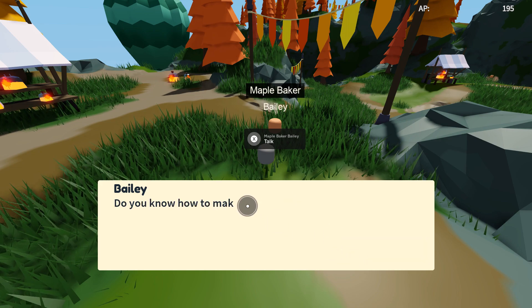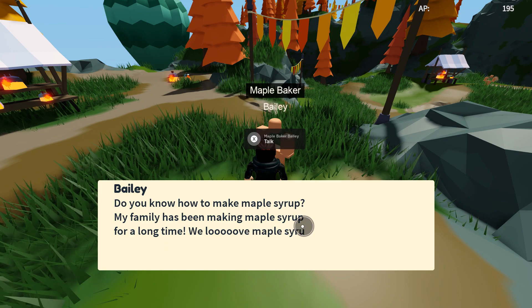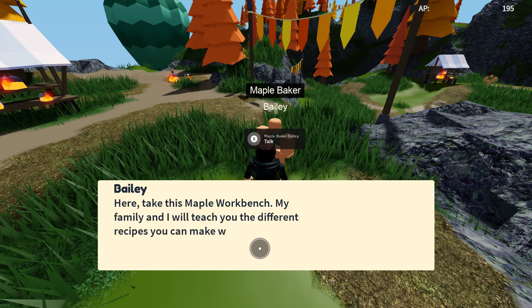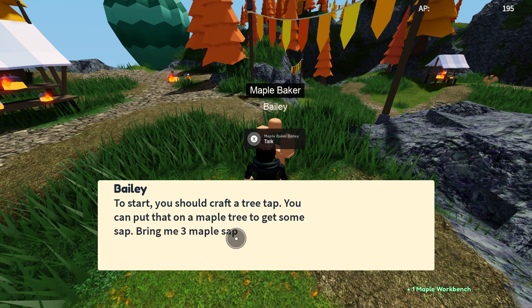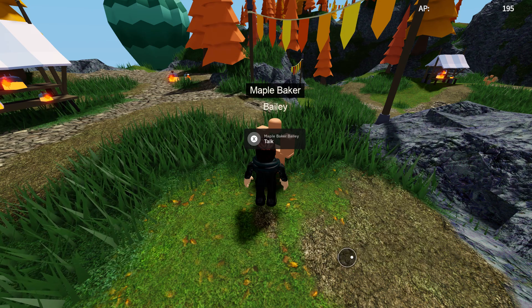Thank you for welcoming me to this place. Do you know how to make maple syrup? My family has been making maple syrup for a long time. We love maple syrup. Let me teach you how to make it. Take this maple workbench. My family and I will teach you the different recipes you can make with it. To start, you should craft the tree tap. You can put that on a maple tree to get sap. Bring me three maple sap and I will teach you more.